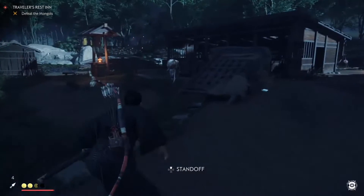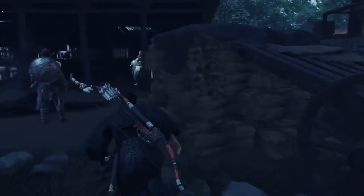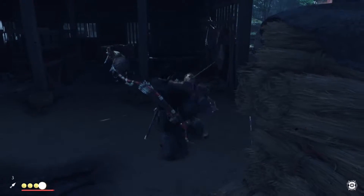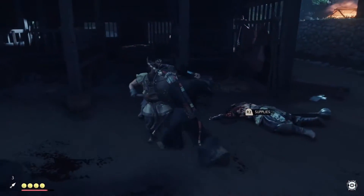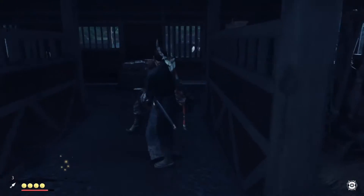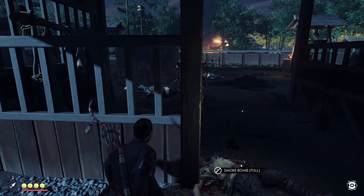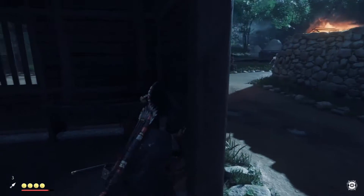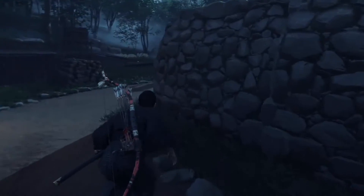Sounds like something's going on in here. Let's kill this guy. So I don't think I explained this in the last one, or maybe I did and just don't remember it. But there are different stances in the game. There's stone stance which I have unlocked and water stance I have unlocked. Water is better against shieldmen, stone is better against swordsmen. And I think wind stance is going to be the next one I unlock — it's better against spearmen. That's going to be very helpful whenever I get that.